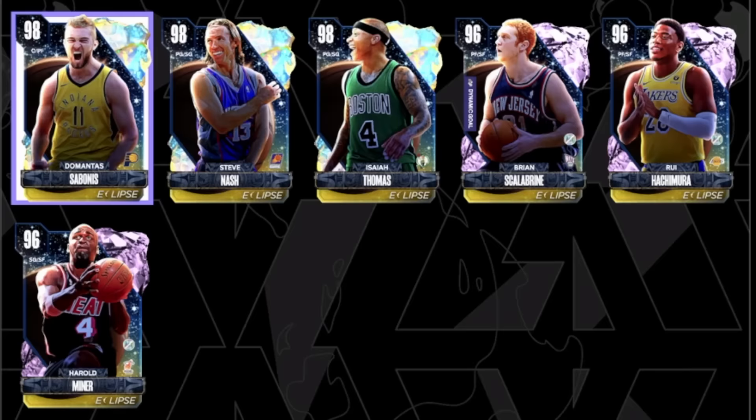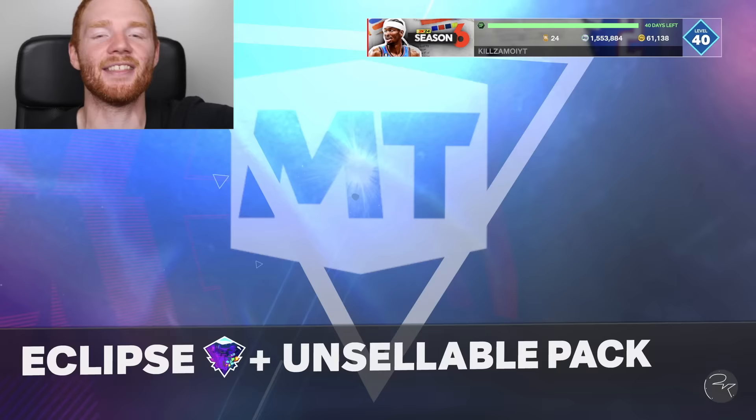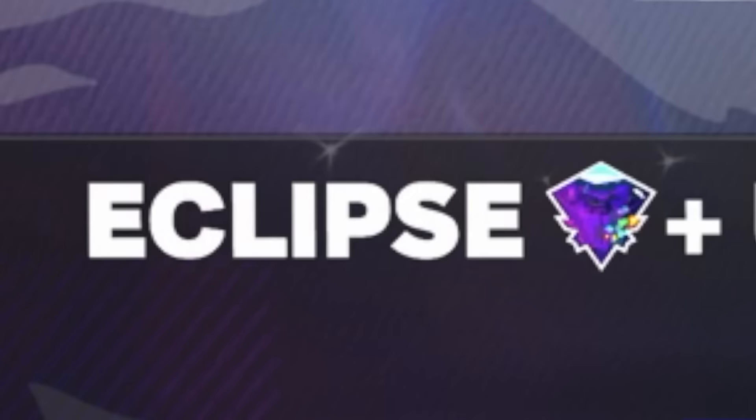But fortunately we've already got all the players to be able to lock in for the guaranteed Dark Matter pack, and I think it's time to do it. It's time to hit triangle, time to lock in for this pack. Let's do it and get the animation - yes, we've got our pack. And you can see there, it's Dark Matter Plus, meaning we could get a 100 overall.